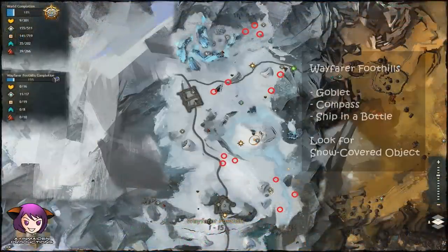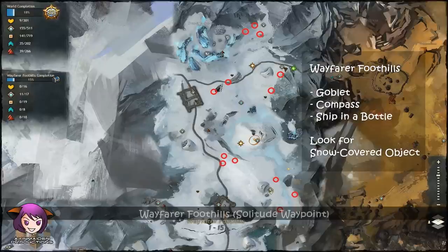The Refugee's Goblet, Compass, and Ship in a Bottle can be found in Wayfarer Foothills. The pathing that I took is in the link below as well, and these are the locations where I found my compass and ship in a bottle.